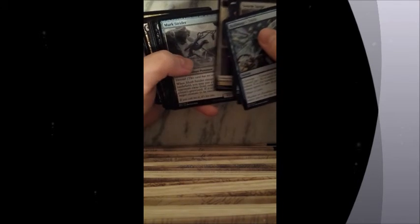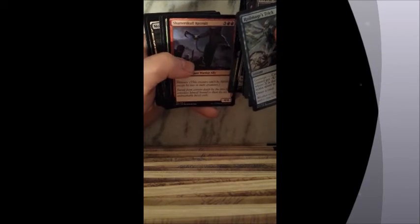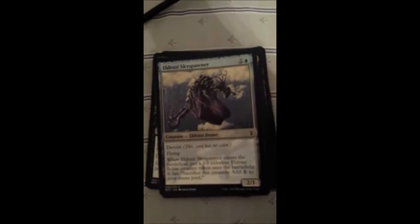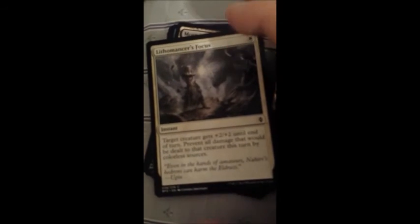Then we have the Merc Striders, Voracious Gnull, Shatter Skull Recruit. We had to relocate again because of technical difficulties — yay! We'll finish up if I can focus these cards. We have the Lithermancer's Focus — and oh my god — target creature gets plus two, plus two until the end of turn. Prevent all damage that would be dealt to that creature this turn by colorless sources.